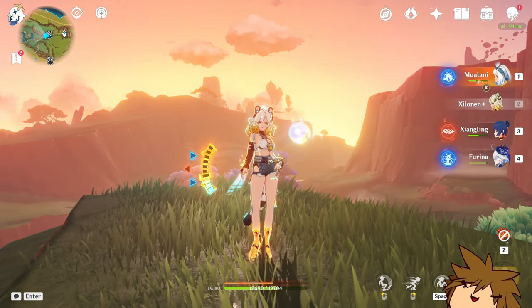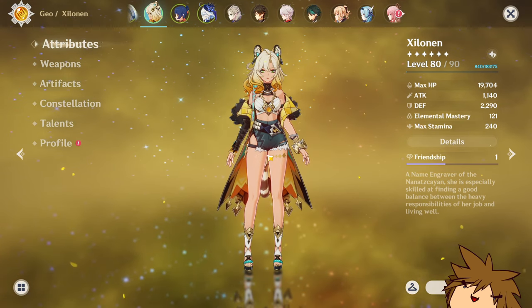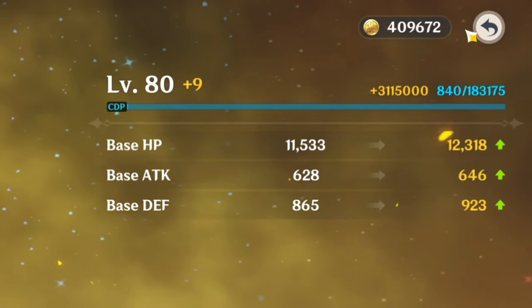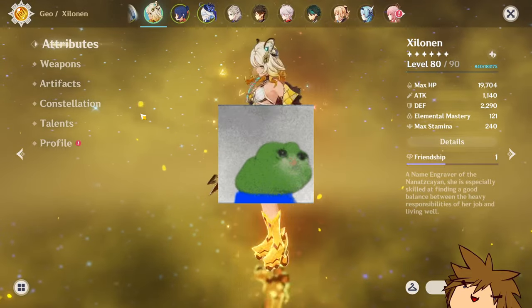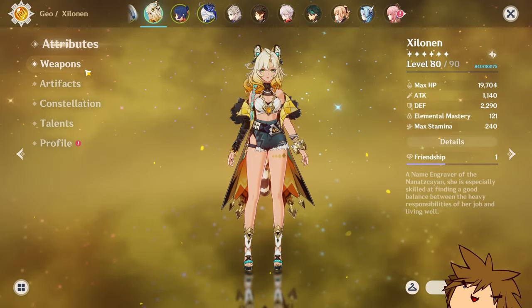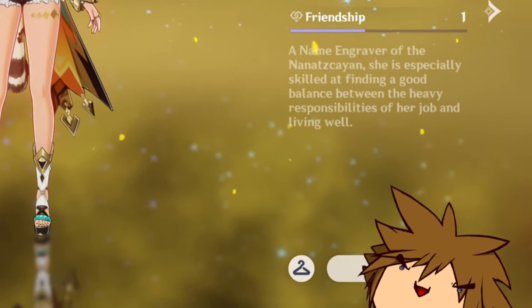So how do you maximize the value out of your Shilonen? It's actually pretty easy. First things first, you want to go at 90 out of 90. I still haven't yet because I'm running out of mora. Once I do, I'm gonna get to 90 out of 90 so I can get the most out of the defense amount that I get. But it won't matter too much because that's not where her value really lies.